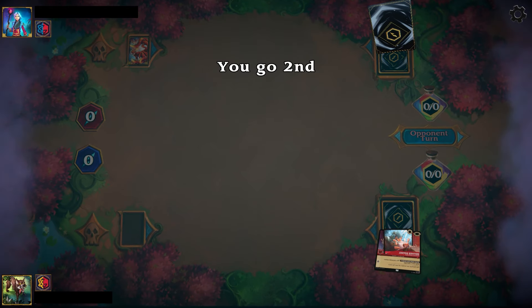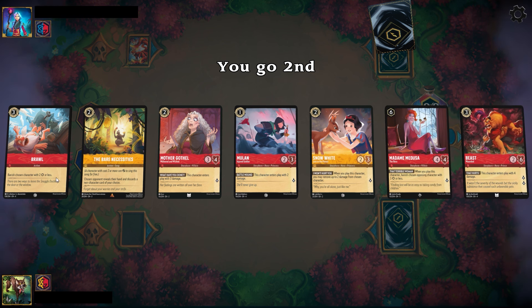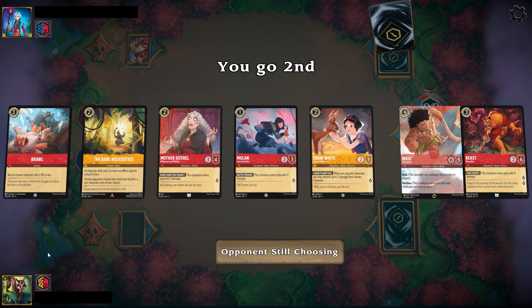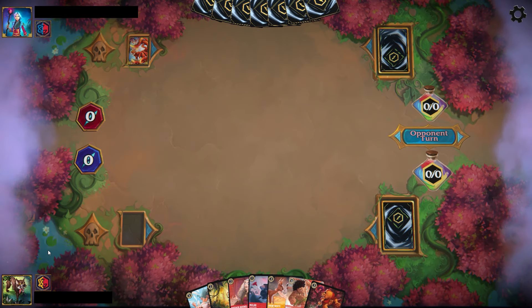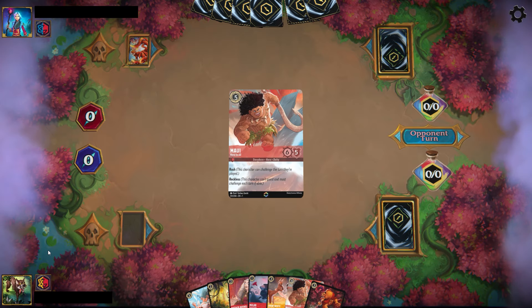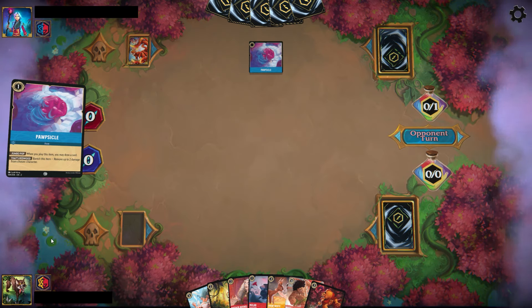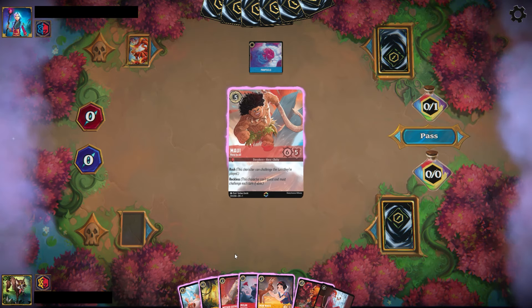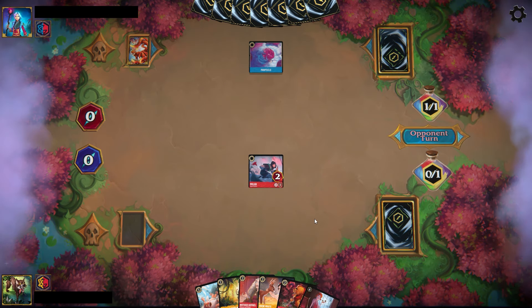One of the ink pairings that really caught my attention when reviewing cards from Ursula's Return was Amber Ruby. While this deck has traditionally been played as a Mufasa deck with 60 characters, I think this ink pairing can finally branch out and establish a new identity, and it does look to be pretty strong. We're going to see a couple of matches against some meta decks, and we did go 6-0 with this deck, so it overperformed in my opinion and worked really well.